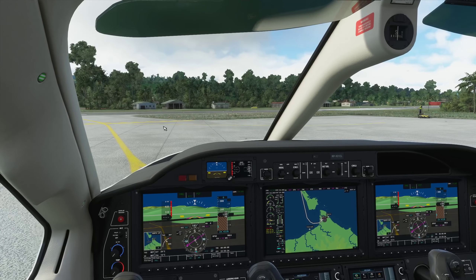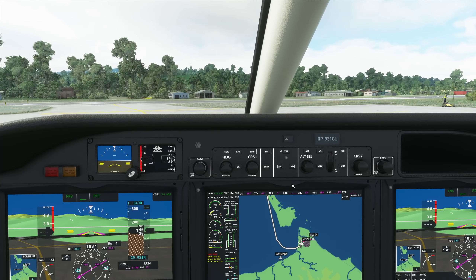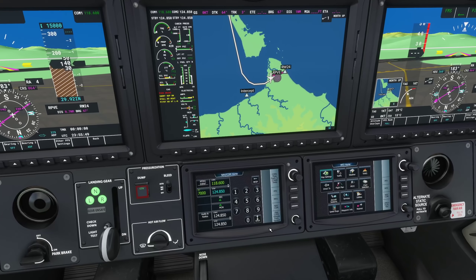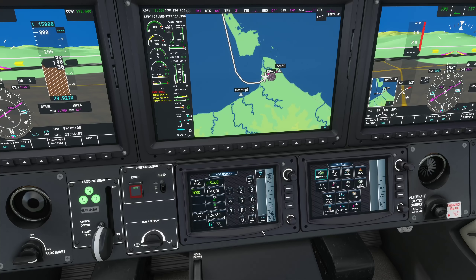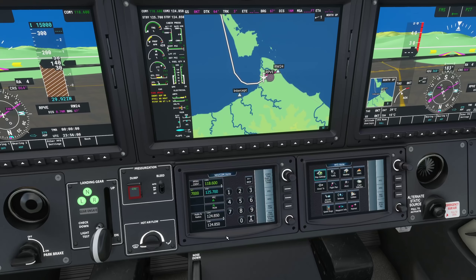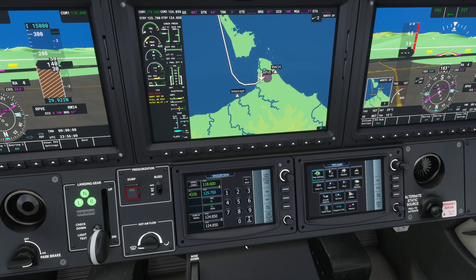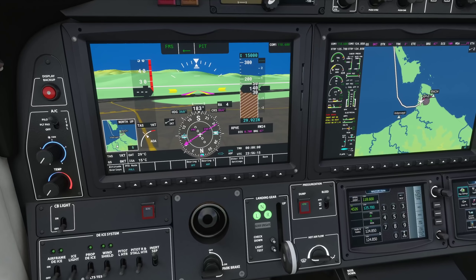Expect departure runway 24. Climb to flight level 150 via the departure. Higher clearances nine minutes after departure. Departure on 125.7, squawk 4326. TBM1 Charlie Lima cleared to Romeo Papa Uniform Tango, climb via the TAP 3C departure, then as filed, climb to flight level 150 via the departure, expect higher clearances nine minutes after departure, departure on 125.7, squawk 4326. TBM1 Charlie Lima read back correct. QNH is 1013, let us know when you're ready to taxi.